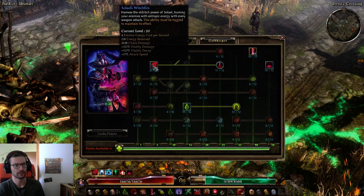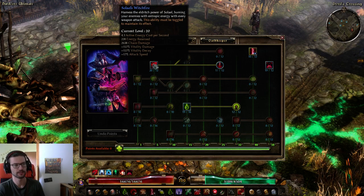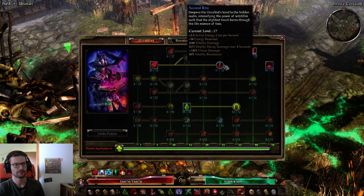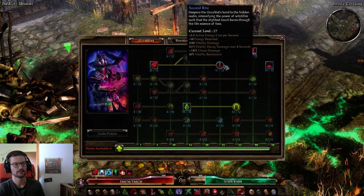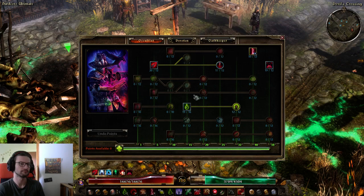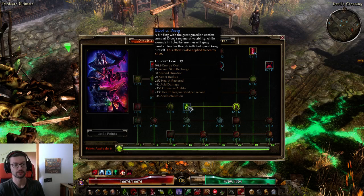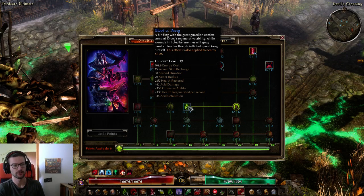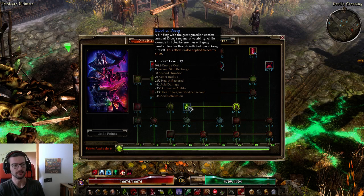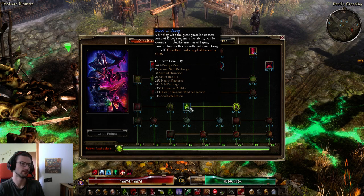The other obvious Occultist choices are Solael's Witchfire — it gives flat Chaos damage and attack speed, and the second node gives percent Chaos damage and Vitality resistance. Then Blood of Dreeg is very good: it gives 156 OA and restores your HP by 28% when activated. It's basically an OA buff and heal — a staple for every Occultist.